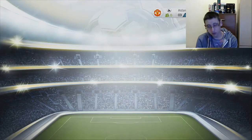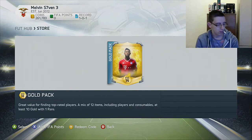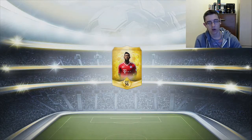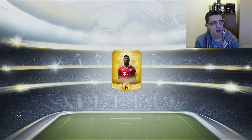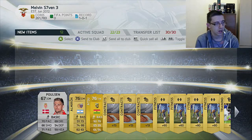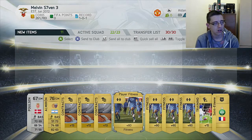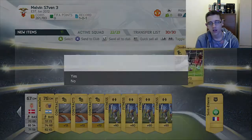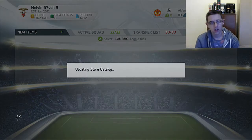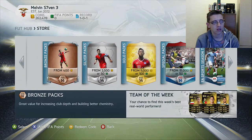I'm probably going to open somewhere in the region of six or seven packs, because I want to have some coins for season two of Who Performs Best, which will start as soon as the first one ends. I'll probably ask your opinion on what you want in that. We get a rare player — probably going to go for discard. For season two I was thinking of doing Bundesliga strikers, but I'll only do eight instead of sixteen because that does take a while.